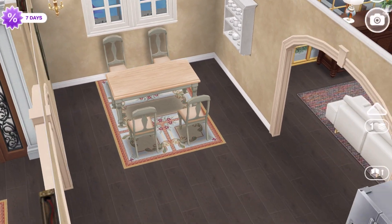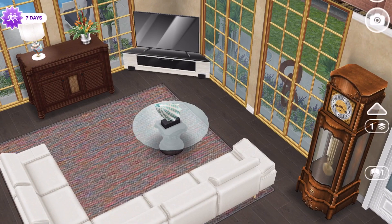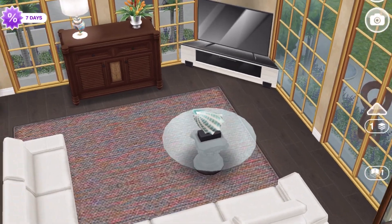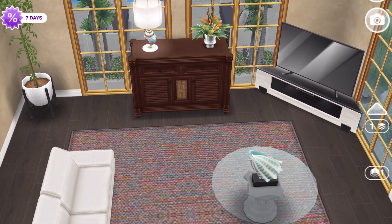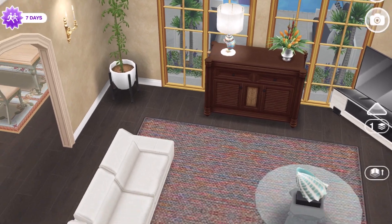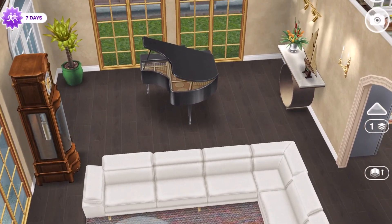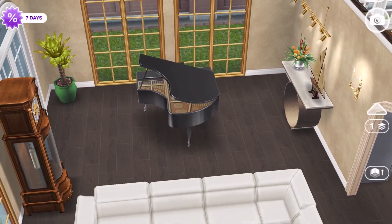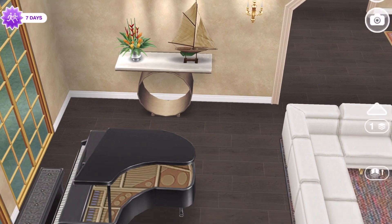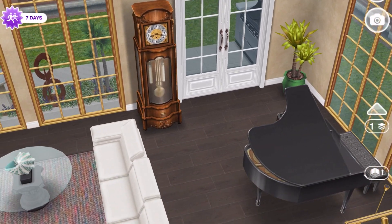If you come through this archway it brings you into the living room, which has views to the ocean and the pool area through those windows. There's a couch, television, a chest with a lamp, and some plants. I added a little seashell on the coffee table. Over this way there's a grand piano, a table with artwork and lighting, and a grandfather clock by the back door.